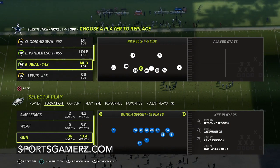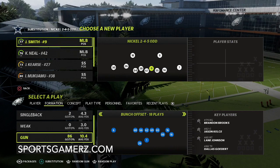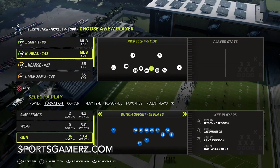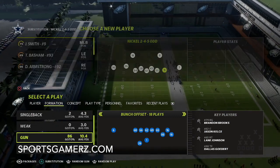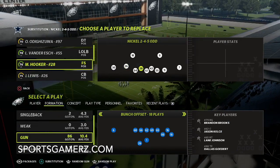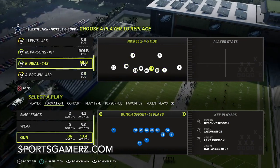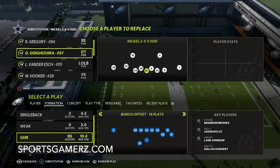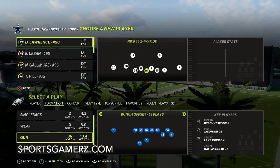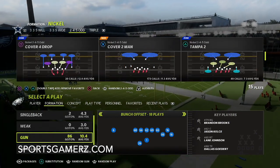As far as substitutions, this is a really nice formation because you can put safeties in as your linebackers. If you don't have the best linebackers, that's a big plus. I like to put my fastest linebacker where you see number 11 — where you see Parsons — we'll just leave Parsons in because he's pretty much perfect for what we need. I also like good defensive ends for rushing the passer and a good defensive tackle, who's important for stopping the run.